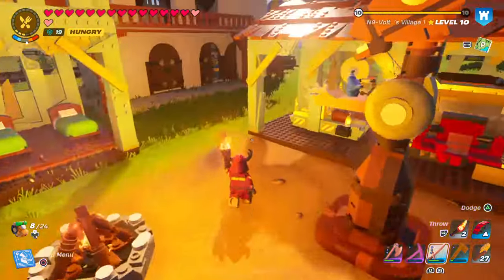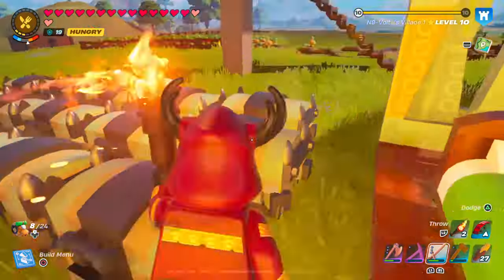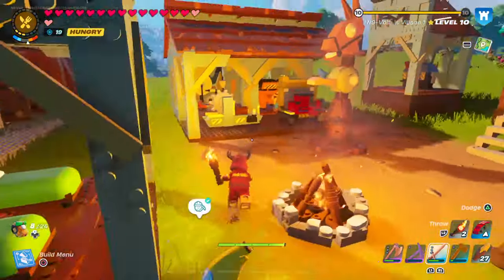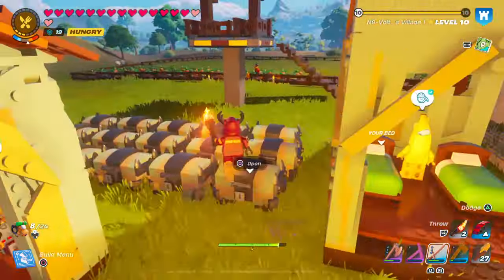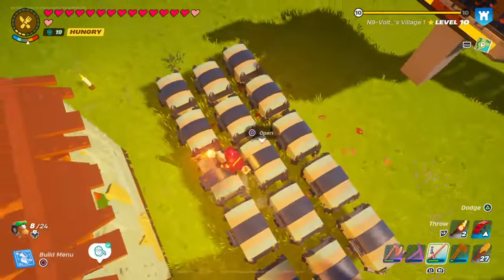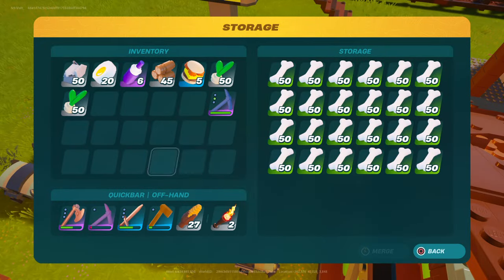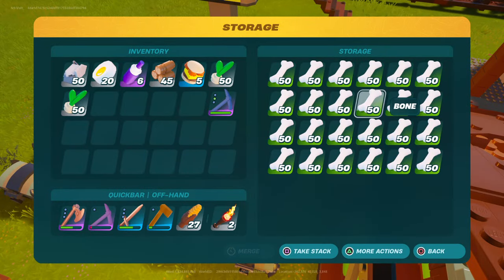That's the new method of getting rid of your trash in LEGO Fortnite. Look at how much stuff — bones — we have. We have this many bones and we can still get more and more. We're so far in the village that we really don't need any more bones. The only weapons that need bones are the uncommon ones, so there's really nothing to do with bones in this game. If you craft a bunch of stuff this is just too many bones.